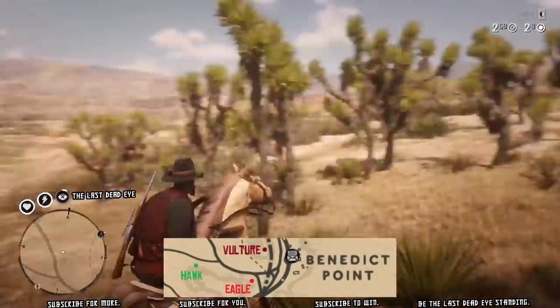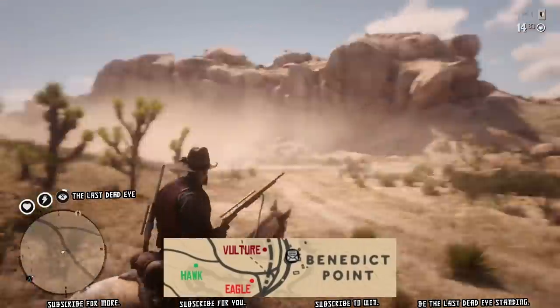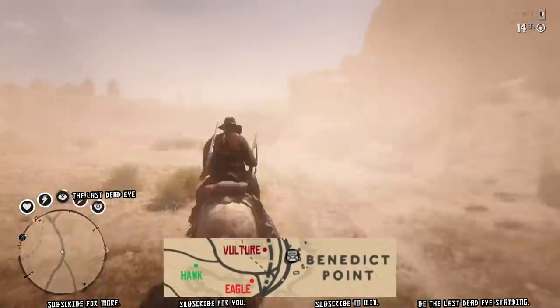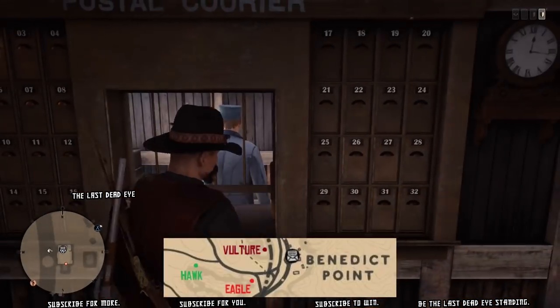Once you get the 'On the Hunt' mission, he's going to have you go kill a bear. Those bears will drop a claw. This spot here also has eagles, and eagles drop claws too. I'm trying to get one to spawn in.